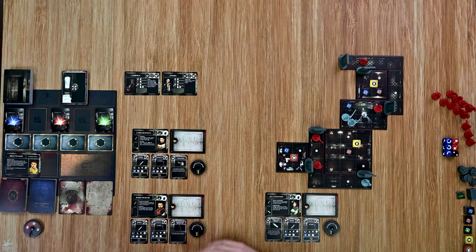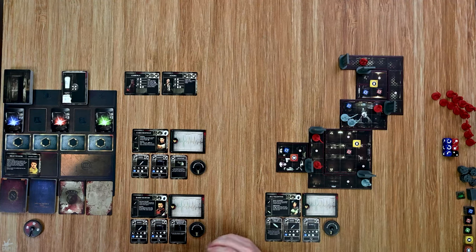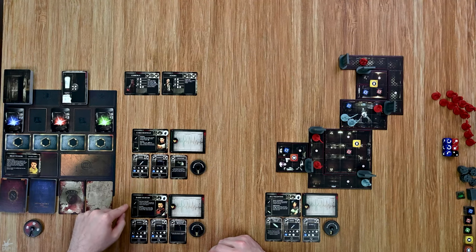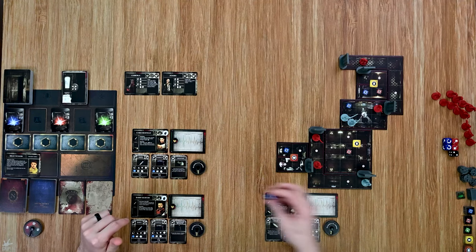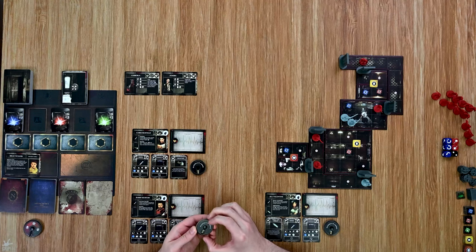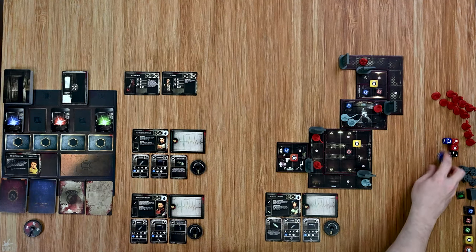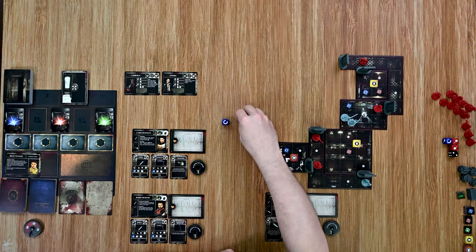Each character starts their action phase with four actions. I'm going to start by making an attack with Barry against that zombie. He has an ability called Accurate: when making an attack with the handgun, Barry treats a full dodge result as a hit result instead. That makes him really deadly as he's the only character that's going to be able to hit on 33% of his rolls. I'm going to go with two dice — dropping down to 13 ammo — and I got a full hit and also a move result.